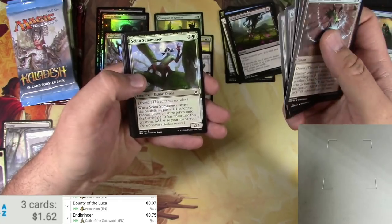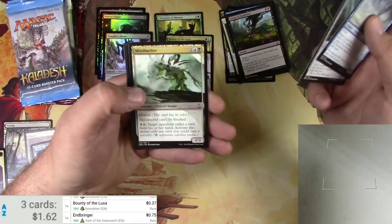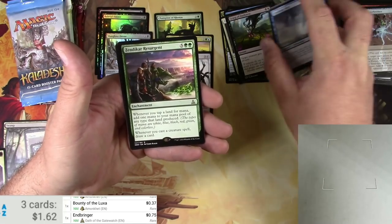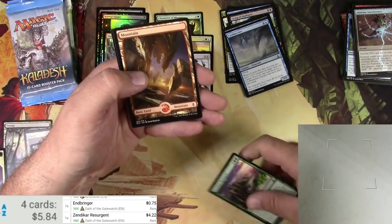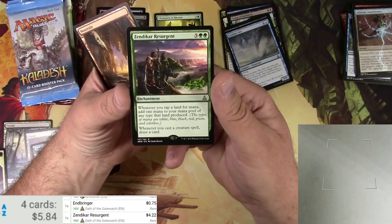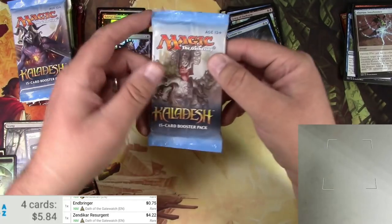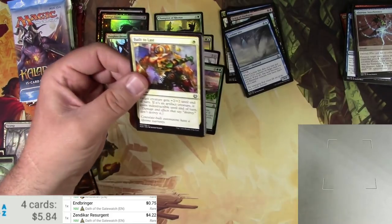Middle draws - some Humans, got a Cyclone Sire, a Chitinous Cloak, Mind Melter. And a Zendikar Resurgent - seven mana enchantment. I better read it since it's worth four bucks: whenever you tap a land for mana, add one mana to your mana pool of any type that land produced. Very cool, probably decent in a couple of formats. Alright, Kaladesh - what do you got for me? Let's get an invention here.